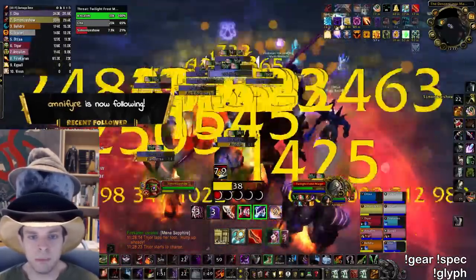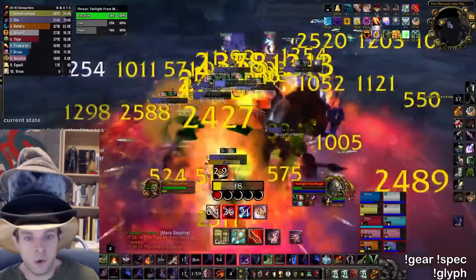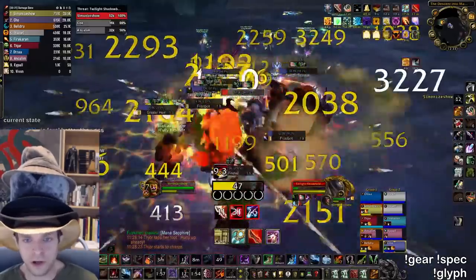Banish and Free Action Potion are usually enough to make this pull pretty comfortable, but if you need more you can have people focus interrupts on Flamestrike and Frostbolt Volley, have Protection Warriors use Shockwave, Fire Mages use Dragon's Breath, or have Warlocks summon their Infernals for the impact stun — all of these lower the damage mobs deal to your raid. So convince your group to double pull these packs on 25-man, equip your Spellblade and Fell Striker, and assume your rightful place as the main character of the entire raid.